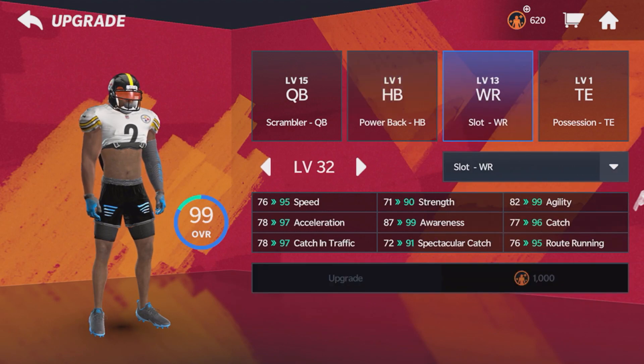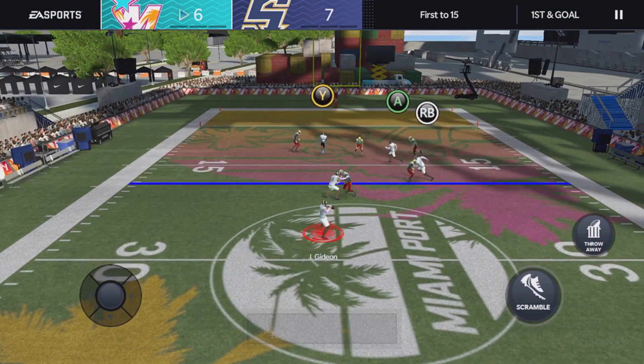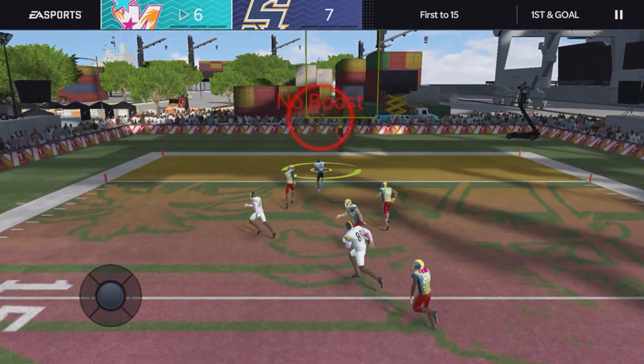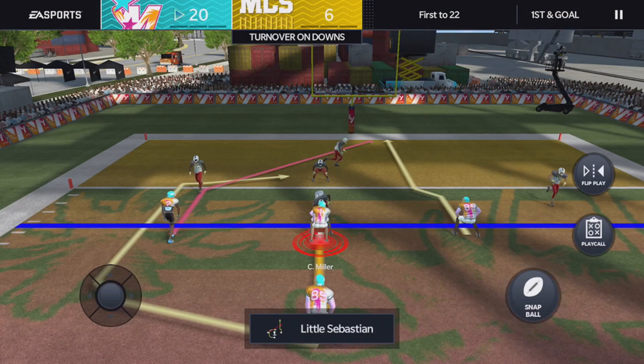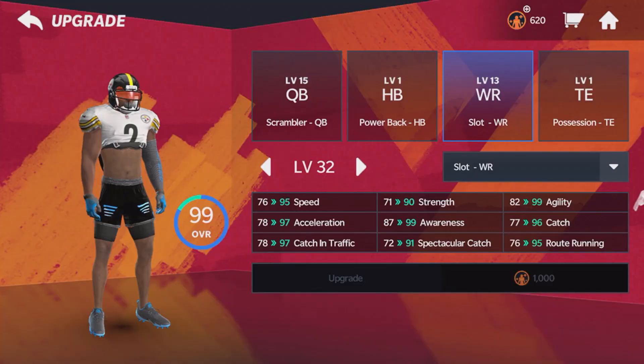The next position is wide receiver. When I first looked at this, I said I'm going with a deep threat — I grew up watching Mike Wallace, speed demon. But then when I actually looked at the stats, specifically route running at 87 route running compared to a 95 route running, if you want to be a player like Antonio Brown or a guy like Deontay Johnson, someone who's shifty and has an unlimited route tree, I'd go with the slot receiver.